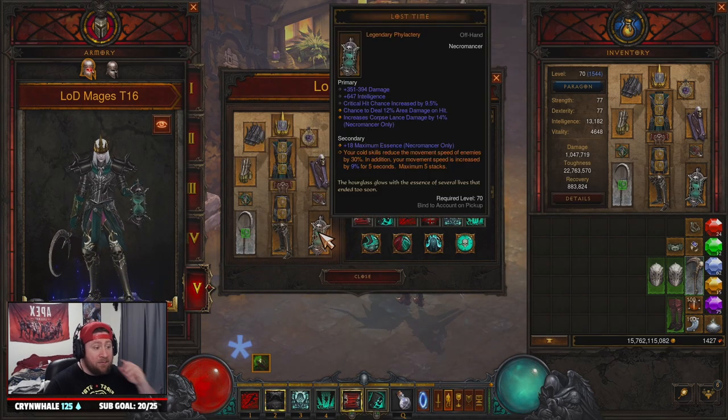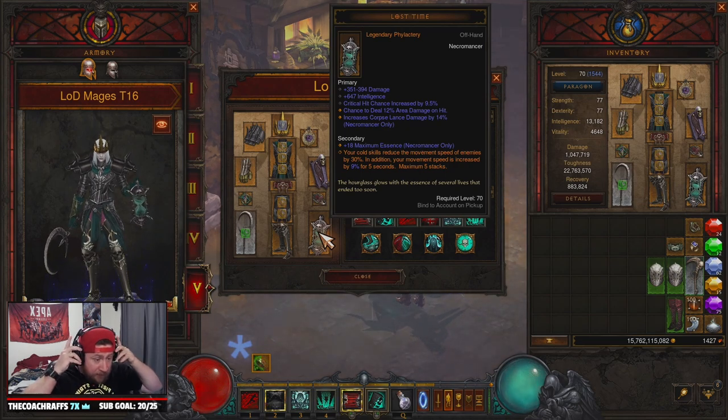On our offhand we have Lost Time. Our cold skills reduce the movement of enemies, and in addition our speed is increased by nine percent. This build is very, very fast for T16, which is incredible.